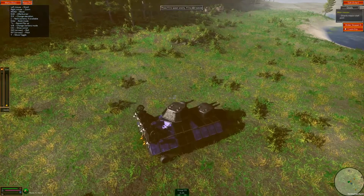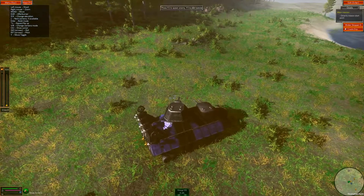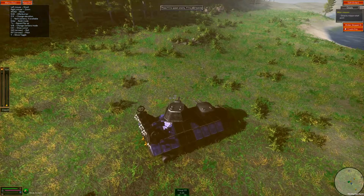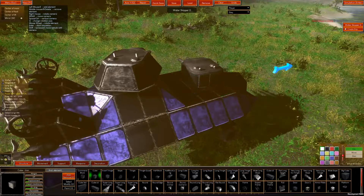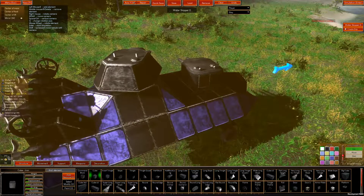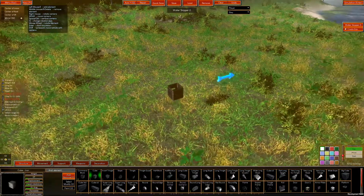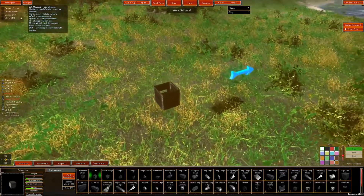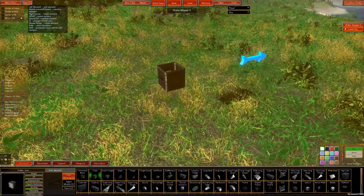First of all, if you're in play mode, which is going to be true for most of the time, please make sure you enter build mode by pressing Enter. In order to start with a blank slate we also need to press the clear button at the top of the screen, which is going to strip your vehicle of all parts except for your command module, which is this box right in the center of my screen right now.